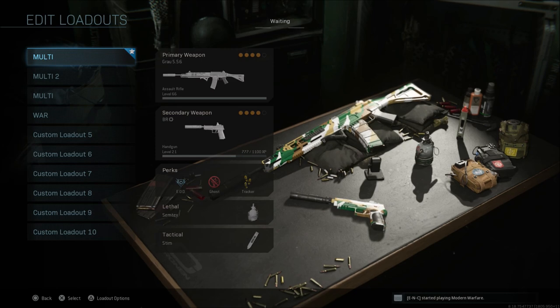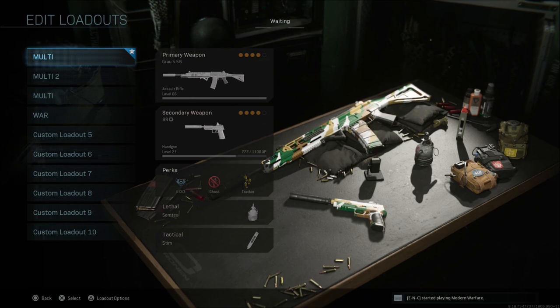In the last few videos I've been going over secondary perks, lethals, tacticals, that kind of thing. I've done that so much lately I'm sure most of you who have seen those videos kind of know what I'm running. What you see on screen right now is of course what I run usually in team deathmatch, ground war, anything besides Warzone.